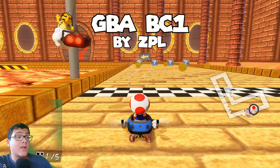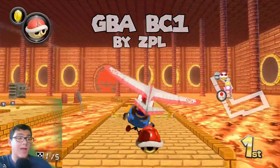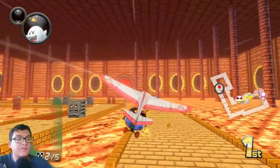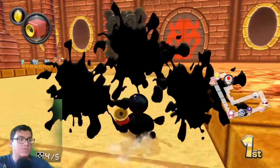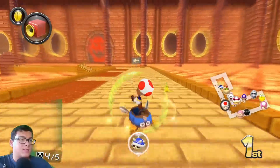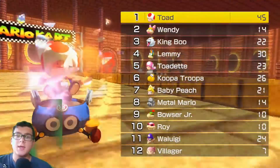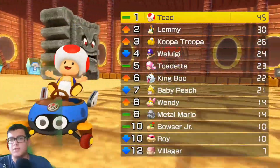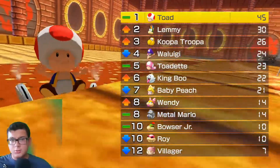Now we have GBA Bowser Castle 1 by ZPL. I like how they added a glider ramp, and it looks like there's a shortcut off to the side as well — I'll have to try that. Sadly there's no custom music; it's just reusing the Bowser Castle music from the base game. Making the course 5 laps is a very good decision, because GBA courses were designed to have more laps than just 3, and instead of scaling it way too big, ZPL decided to give it more laps, which I think is a much better decision. Visually it was pretty nice, though not as nice as some other 2D Mario Kart remasters in this pack, like SNES Koopa Beach 2 from episode 2.